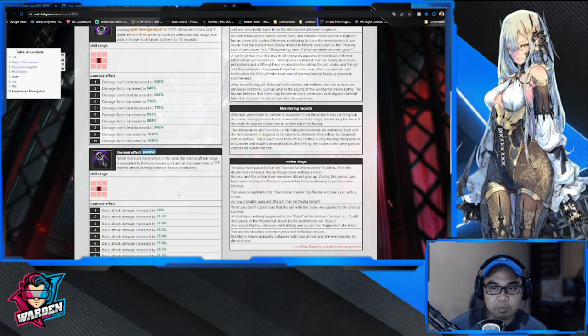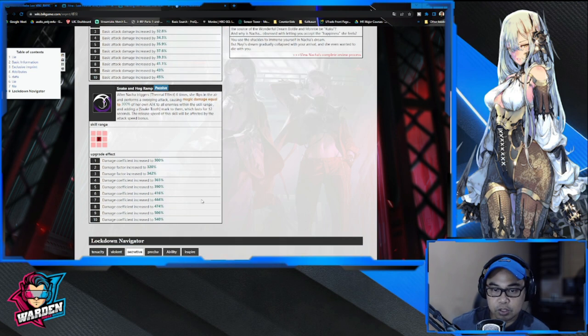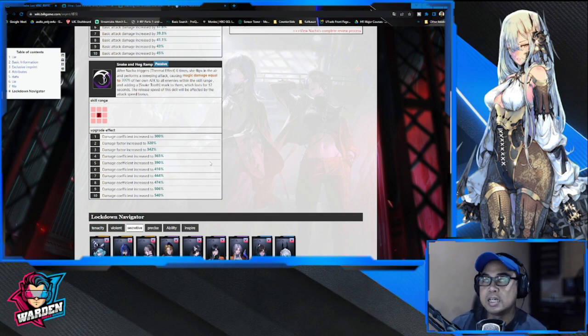For her first passive, Thermal Effect: when there are no enemies in the grid, Nacha's normal attack range is expanded to a nine-square grid and she gets a 30% normal attack damage bonus — similar to Dox's extended range but conditional. Her second passive: after Nacha triggers Thermal Effect six times, she flips in the air and performs a sweeping attack causing magic damage equal to 300% of her own attack to all enemies within the skill range, adding Snake Tooth Mark for 12 seconds. The release speed is affected by her attack bonus.